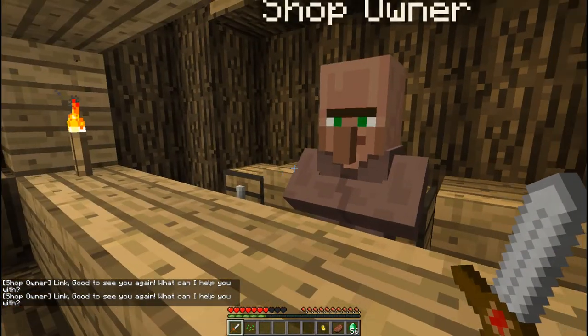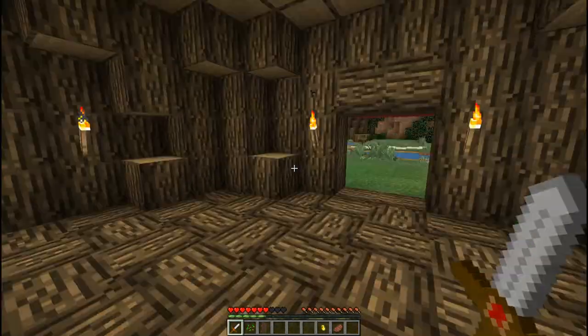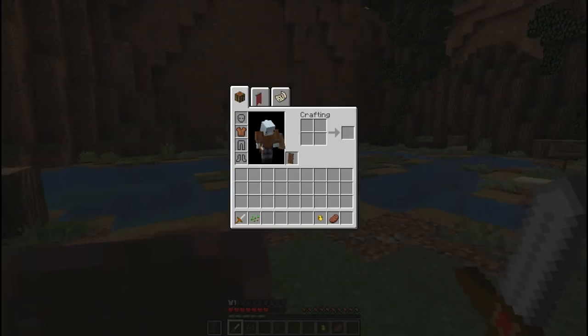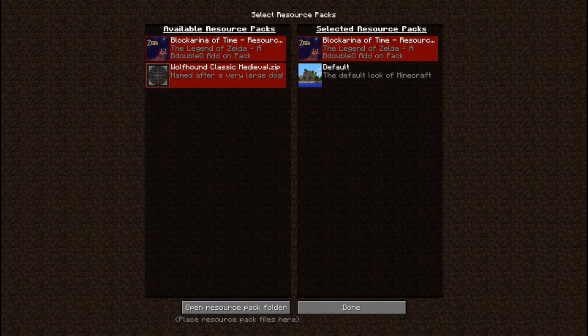That's five. Shop owner! Link, good to see you again — what can I help you with? You can help me out by giving me a shield, and go ahead and get some armor. Oh, that's horrible! I got my armor and my shield. I think I messed up the resource pack by having two of them. I'm hoping I can fix this thing, because I do not like the idea of this all being weird.